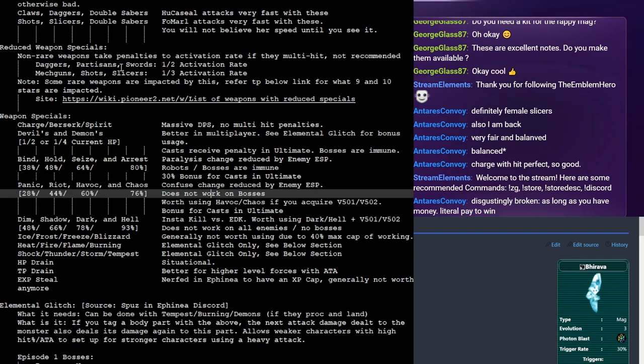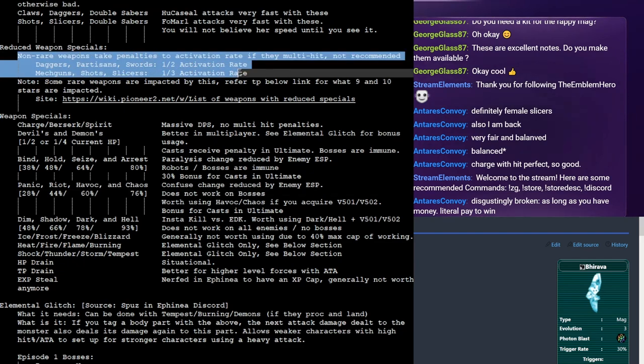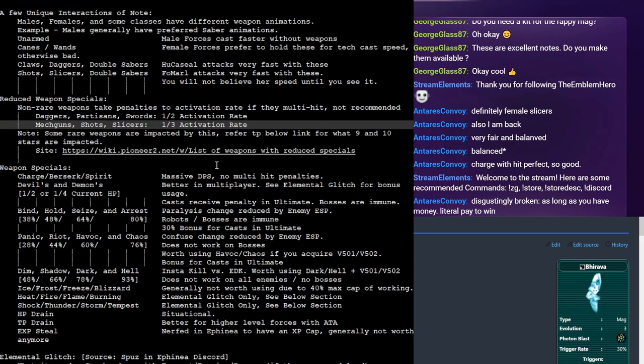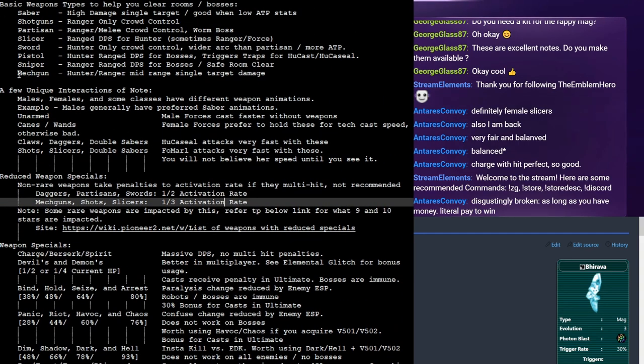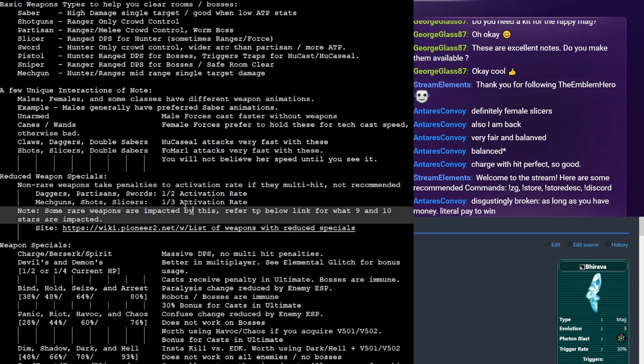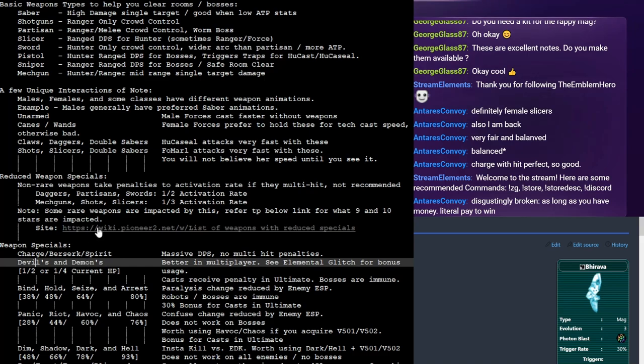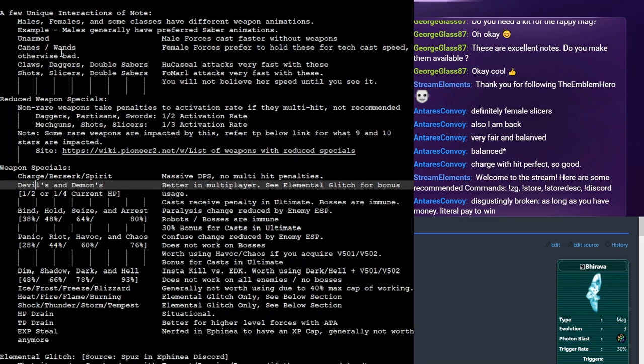One thing I skimmed over: if you don't have a rare weapon version of a special, it's going to cut the activation rate by a third. So instead of 80% it'll be a third of 80%. It's very popular for charge, berserk, and spirit mech guns to exist because they ignore this penalty. Things like pistols and snipers are really great for devils and demons or even arrest as an example.